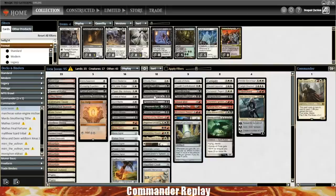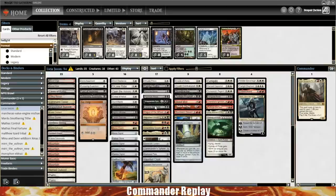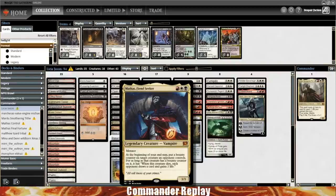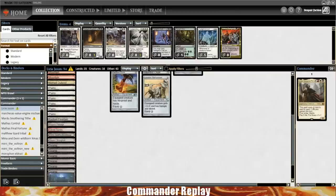The card that this deck needs like hardcore is Bolas's Citadel. We got rid of Wheel of Fate earlier — Wheel of Fate is bad card draw, Bolas's Citadel is good card draw. And you're in a deck that can gain a lot of life — Bolas's Citadel is insane. Aetherflux Reservoir is not in this deck currently. Certainly a card you could add — it's about $10. Bolas's Citadel also combos with Aetherflux Reservoir. If you're above 50 life and someone does something you don't like, you just shoot them and they die.